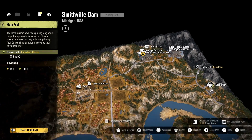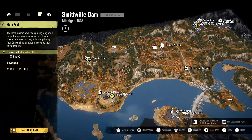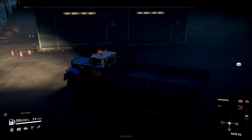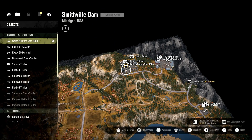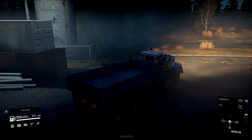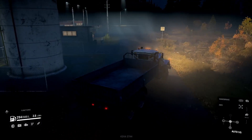We're going to take a back route from the garage and go the long, windy way around — looks like the safest path, and I've traversed part of this trail before. We're taking the white Western Star. Haven't done much with this long-nose truck yet — it does not turn on a dime.